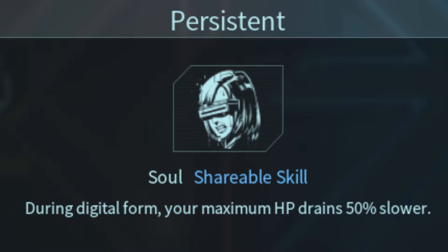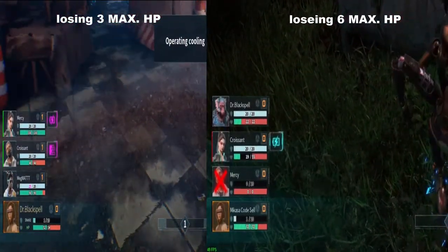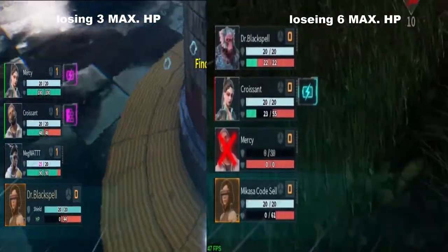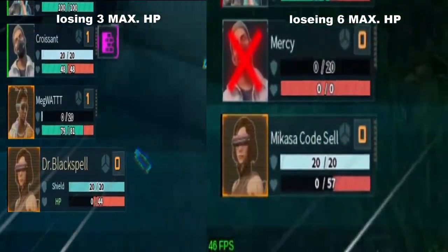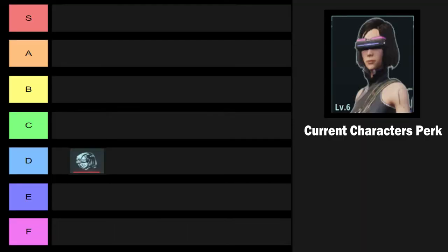The first perk is Persistent. It basically makes your max HP loss in the digital form slower by 50%. As you can see in the gameplay I'm showing, in the time you would lose 6 HP without the perk, you are only losing 3 max HP in the digital form with the perk. Which is actually pretty nice if you don't are being healed instantly. Still, even though it's quite okay, I put it in the D tier, since there are just way better perks to pick up and there's almost never a reliable way of this perk being consistent.